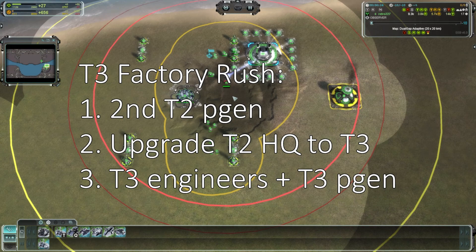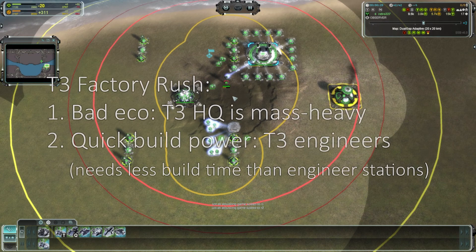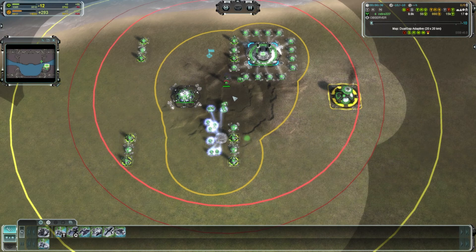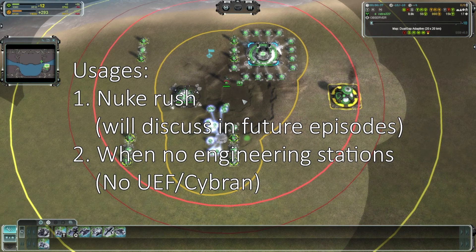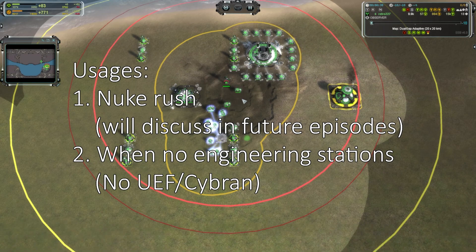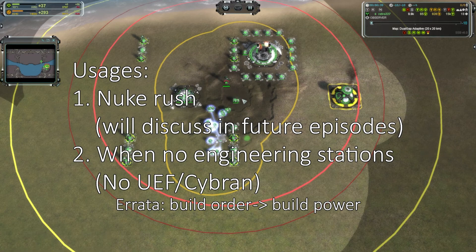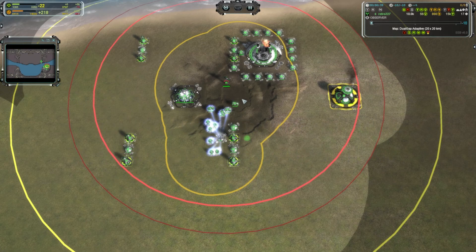The first choice is T3 Factory Rush. After building the second T2 power generator, go straight to the T3 land HQ, because you may not have enough energy for a T3 air HQ. This build order is very aggressive — it hurts your Eco because a T3 land HQ is more expensive than a T3 mass extractor. However, it is the fastest way to get T3 tech together with lots of build power from T3 engineers. This is used for rushing a nuke. There is also a rare case where you must do a T3 Factory Rush when there are no UEFs and no Cybrids on your team — the only way to get enough build power is T3 engineers. I would rather prevent this by picking Cybrid myself before the game starts.